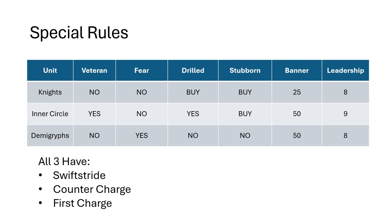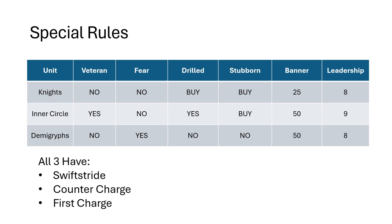Leadership on your regular knights and your Demigriffs are 8, and Inner Circle are 9. Your Inner Circle knights get Drilled for free, and then your Demigriffs have Fear, but they don't have Veteran, Drilled, or Stubborn. Your Inner Circle knights also have Veteran. Another important thing — room for magic banners: your regular knights only have 25 points they can spend on their banners, and then Inner Circle and Demigriffs both can spend 50. So your regular knights are definitely your cheapest chips option.